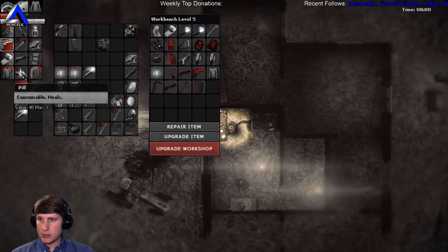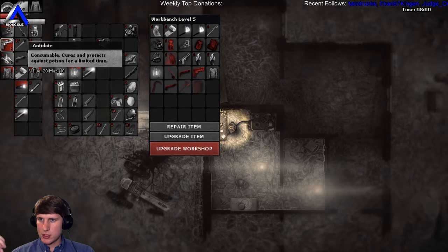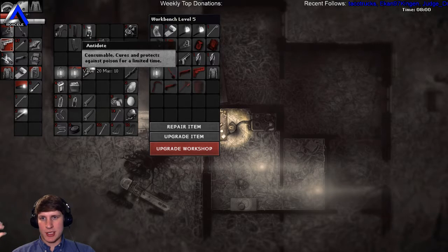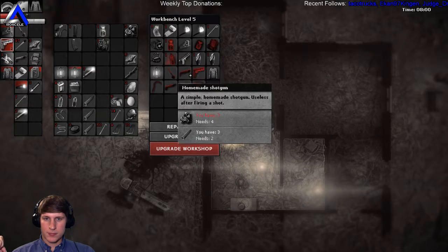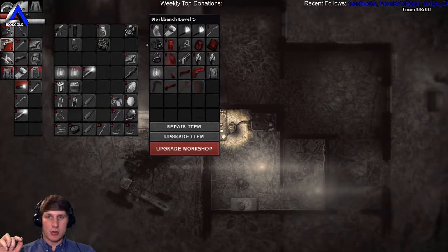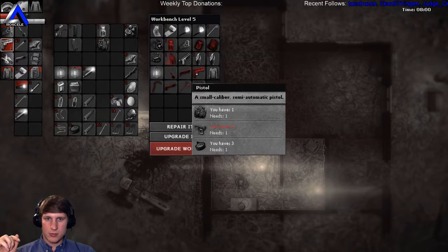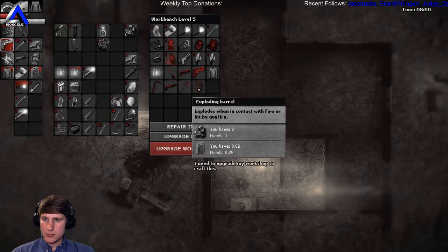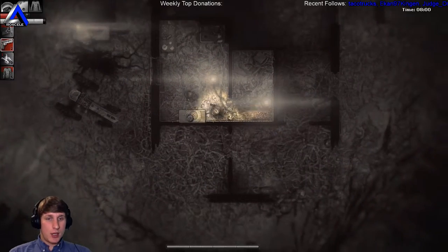We're gonna hold our shotgun shells on us even though they seem useless. Where'd our pills go - there they are. We never use this antidote so we're gonna leave that here so we can gather more stuff. We would build this but it needs three scrap metal and we need to make bear traps tonight.